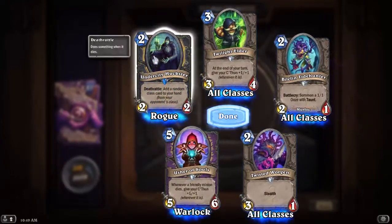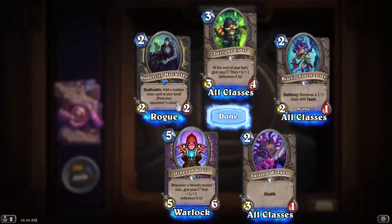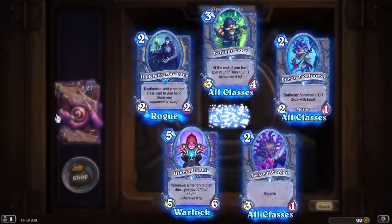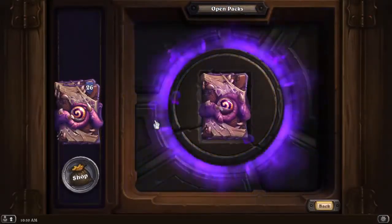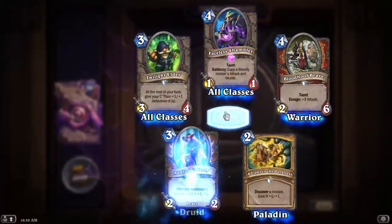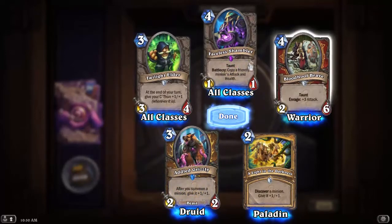Under City Huckster — this card is probably a bomb. Deathrattle: add a random class card to your hand, 2/2 for 2. Faceless Shambler — this is the new Faceless Manipulator. Another Old Grizzly.